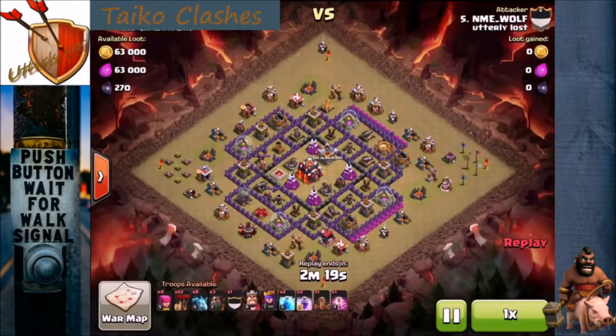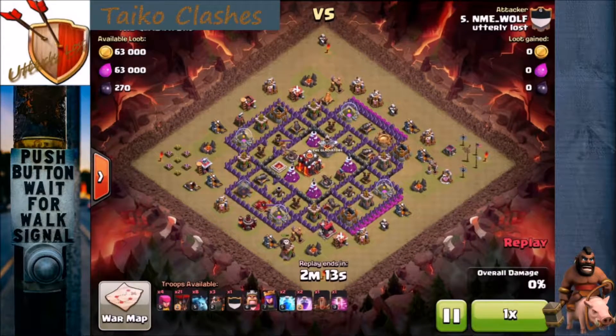Here he is, bringing probably today's most popular war attack — a Lava Loon, or some version of a Lava Loon. He drops a couple of balloons early on to take care of a couple of defensive buildings that are easy to get, and to lure the Clan Castle.